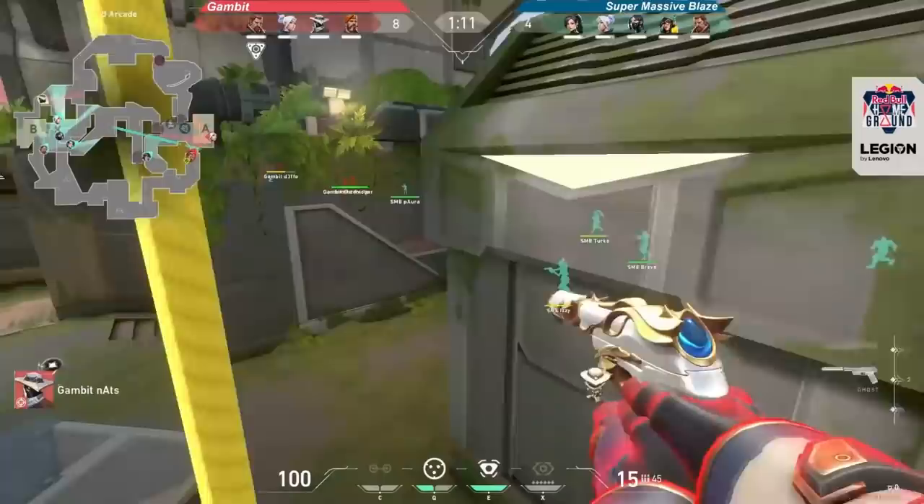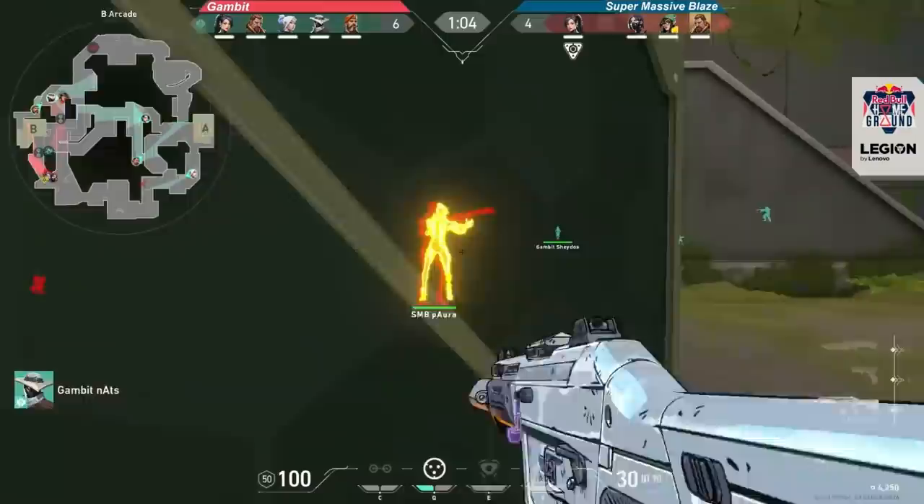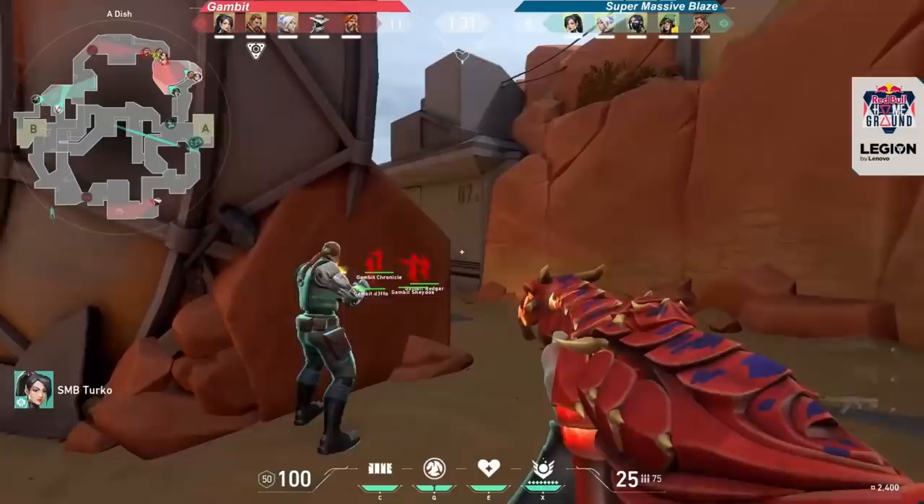While most maps seem to be favoring Killjoy, Cypher is the clear winner here on Fracture. With so many angles to worry about, Cypher's ability to tripwire the flanks, watch far away angles with his camera, and lurk on the opposite side of the map gives him much more flexibility than being tied to the range of your bots like Killjoy.